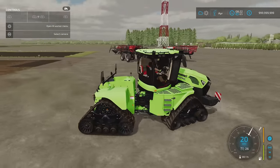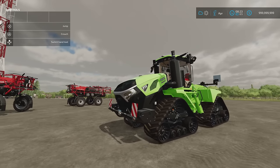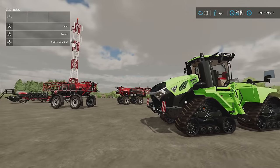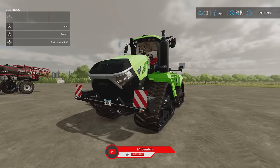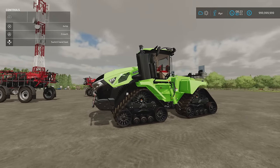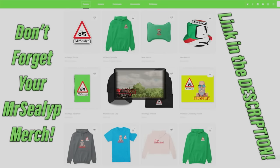I could drive this around all day — what a piece of kit. Imagine doing a start from scratch and building up enough money to buy one of these. Anyway, that's the Case IH Steiger 715 Quad Track by Custom Modding and Carl Farms — and that's it for the mods for Friday the 29th of March. I hope you found this useful and informative. Please give us a like, subscribe if you haven't, leave a comment, and happy Easter — thanks for watching.